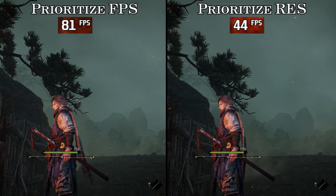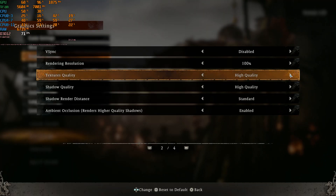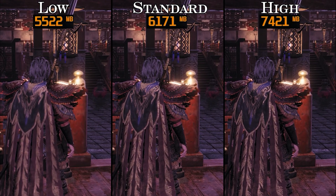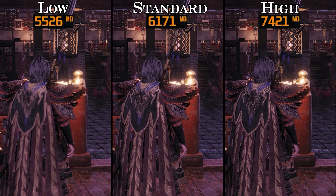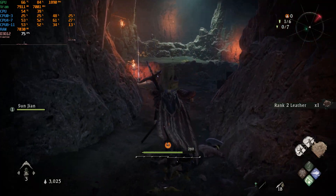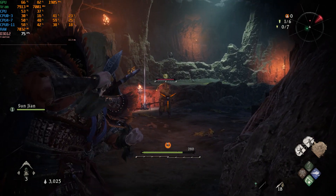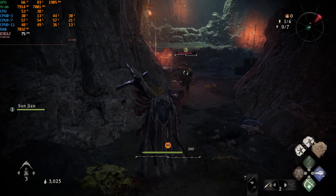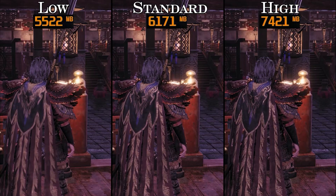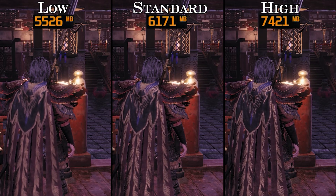Moving on to texture quality, here you can see the VRAM usage of each option at native 1440p. I played a lot with the RTX 3060 Ti using the high textures option, and even though sometimes the VRAM usage was close to 8GB, I saw no indication that the game exceeded the GPU frame buffer. The game never suddenly dropped FPS to the low 20s or 10s, so I think 8GB should be enough for high textures at native 1440p.